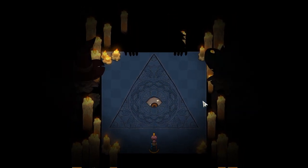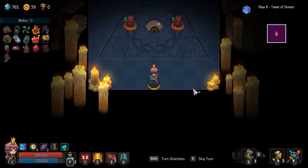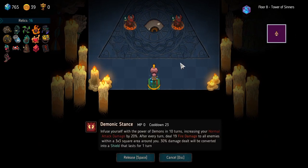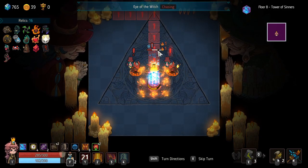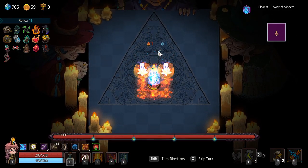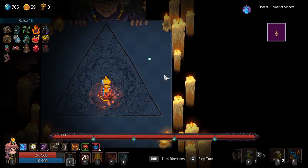Hello and welcome to my Crown Trick Familiar tier list and best choices guide for playing on the hardest difficulty. I'm your host, Mefu! In this tier list guide, I have ranked all the familiars into four different categories: C tier, which is the worst, then B, then A, and all the way up to S tier, which is the best. I'll be going in order from weakest to strongest.